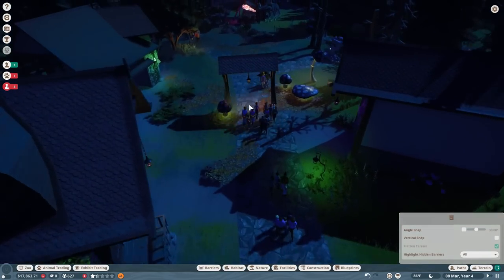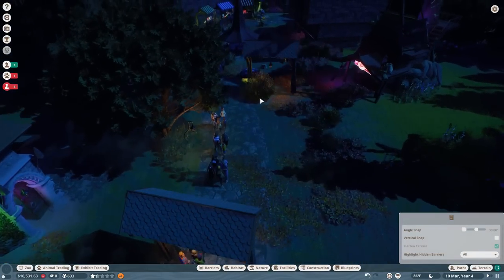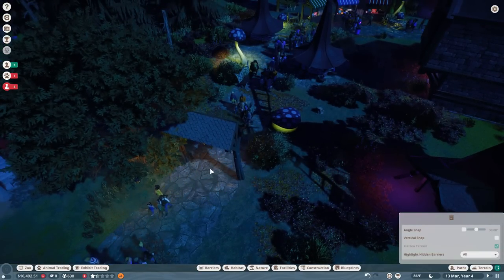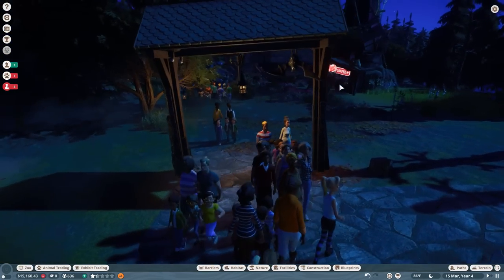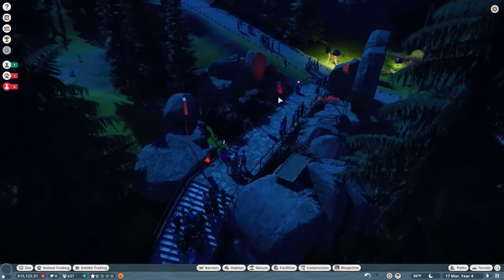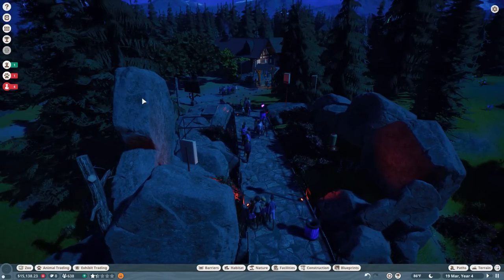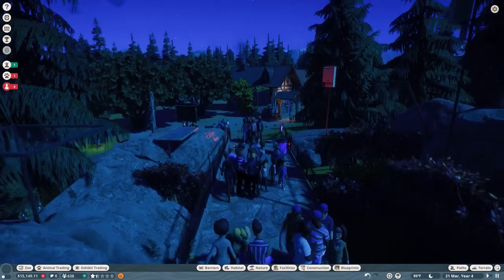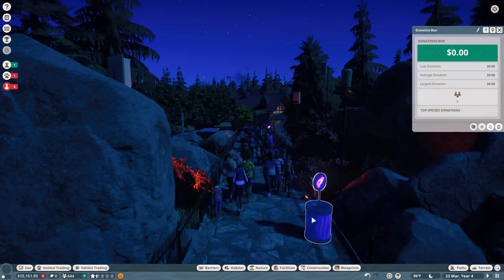Look at how cool all of these things are — I love this! Look at this gate. I would absolutely just put this gate down in multiple spots so people have to walk through it a few times. That's so cool. I need to stop spending so much money though, because as cool as the lights are, it is very expensive. How are our fruit bats doing? Look at them fly around — that is so cool!